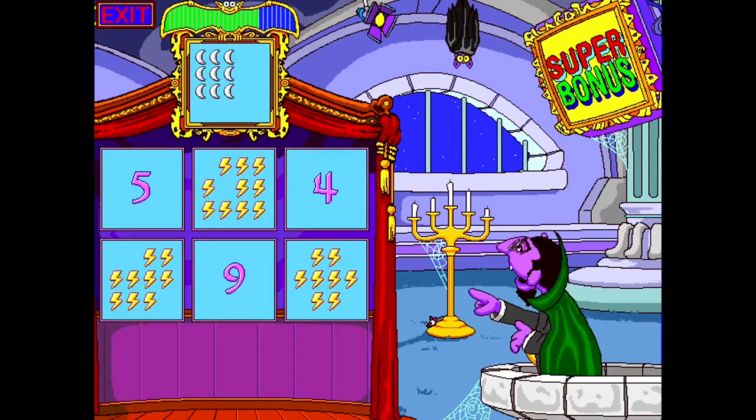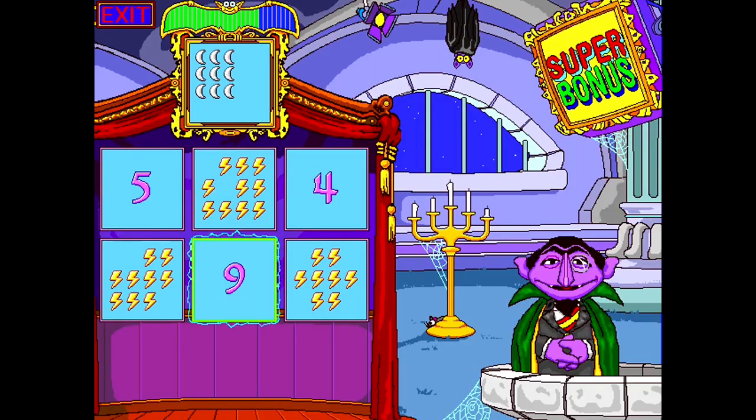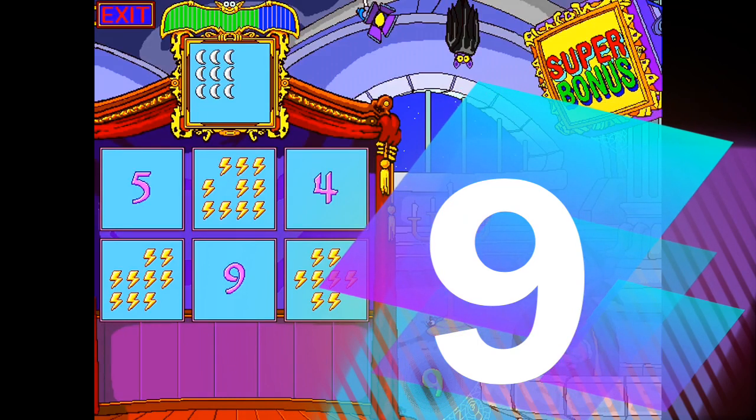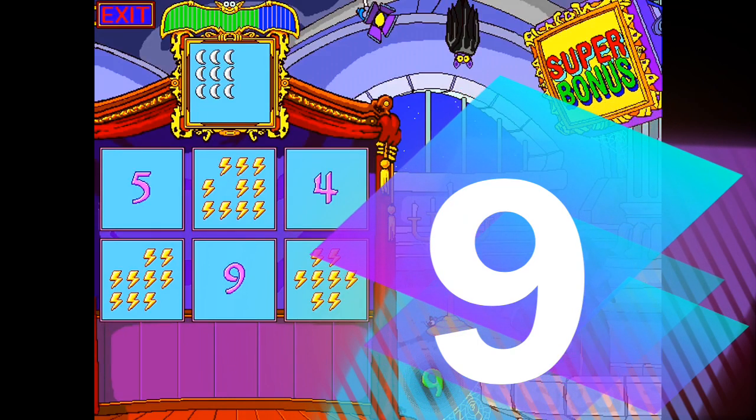Click on the box that matches the number of moons at the top of my game board. What a wonderful match you've made. There are nine moons.